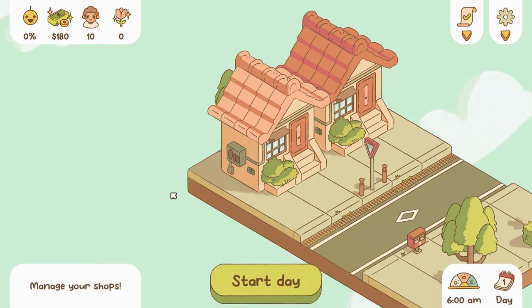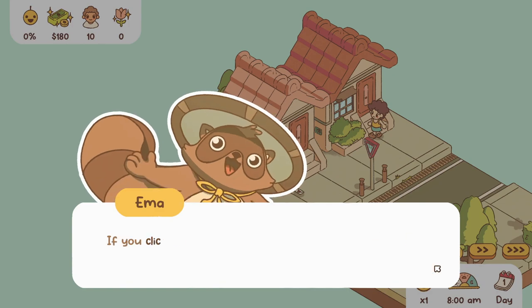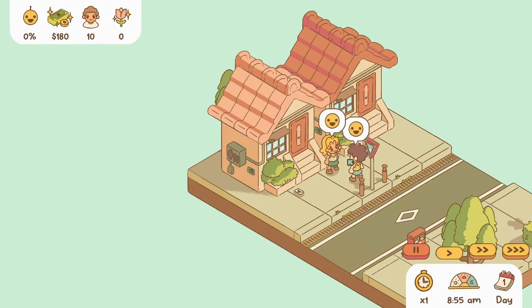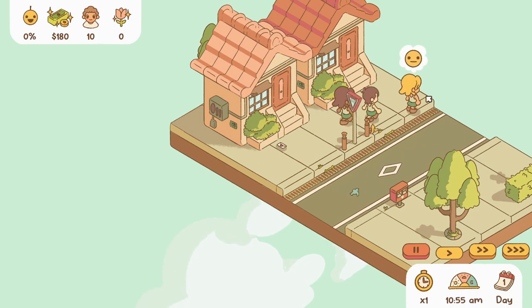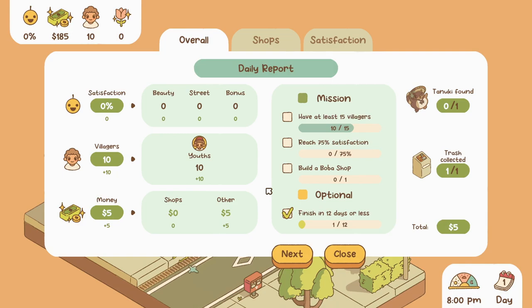I was hoping I could build another building, but I guess not. Let's start the day. Oh wait, I forgot to tell you — if you click on villagers they'll tell you what they think. Try it on someone who comes out of a shop, they might have interesting things to say. Oh, they're talking! 'The street looks a bit bland.' Well yes, there's nothing here.